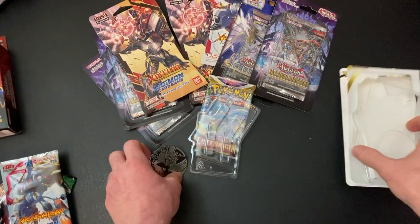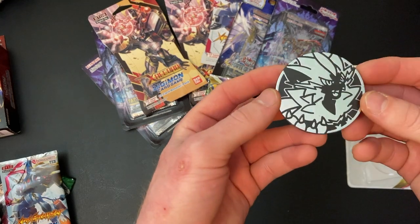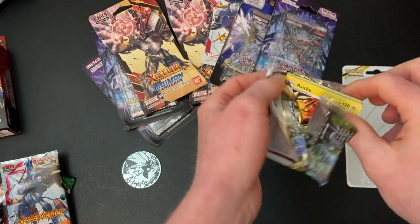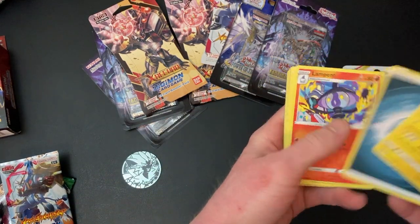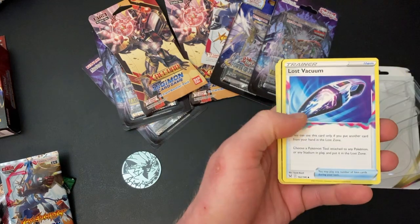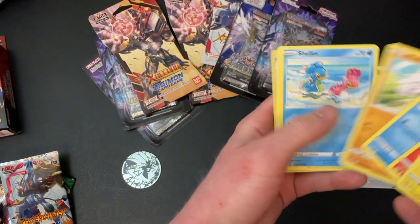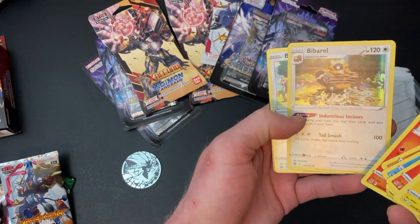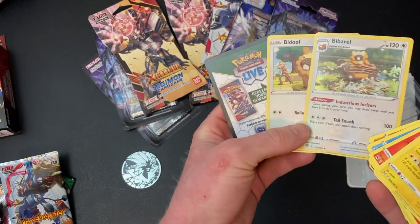I bought this for the Zera Aura coin — that was a pretty sick coin. And then it had a Lost Origins pack with it. I think this is two packs put in one because this has a lot of cards in it. I got a Buy Barrel as a holo, so that was pretty cool to get. What the heck, there's a Bidoof in there too.